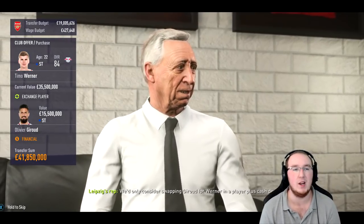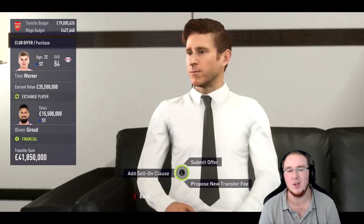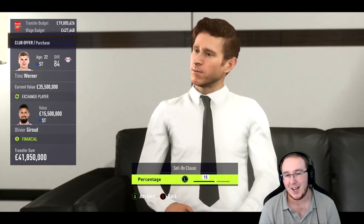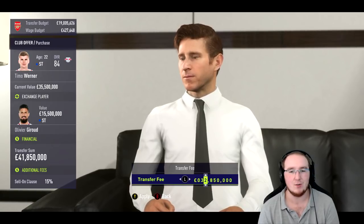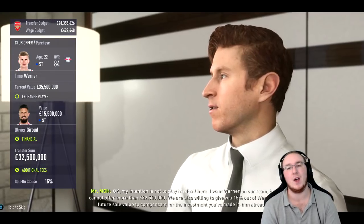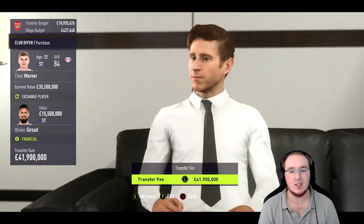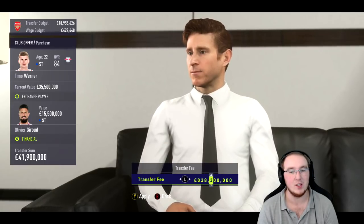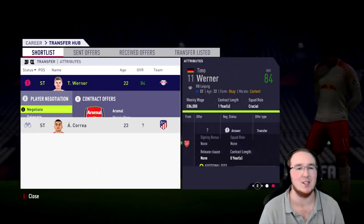I have enough money but I'll try to negotiate a little. I add a cheeky 15% sell-on clause and offer £32.5 million plus £15 plus Giroux — but they're not interested in the sell-on clause. So I drop that and try £38 million. They're going to get a lot with Giroux included in the deal, and it goes through! The black fade screen — you know you've got the deal.